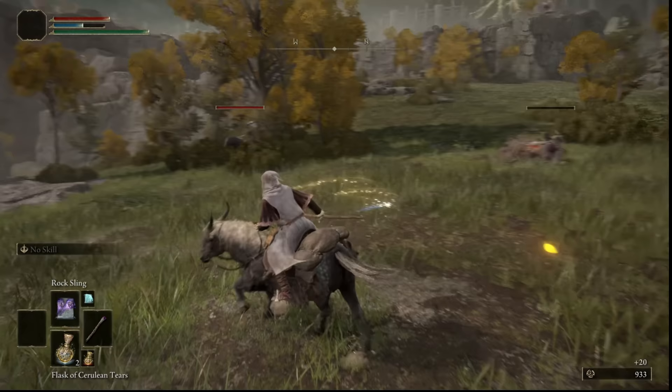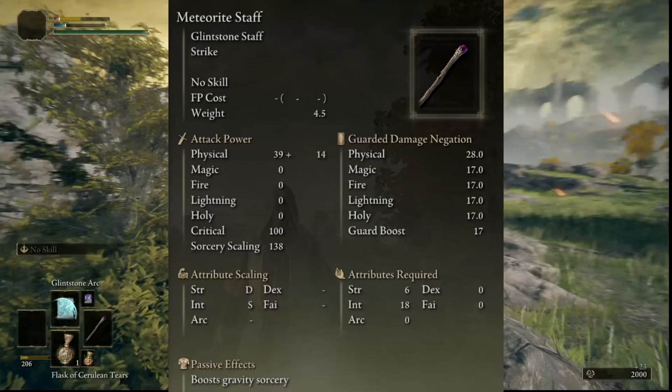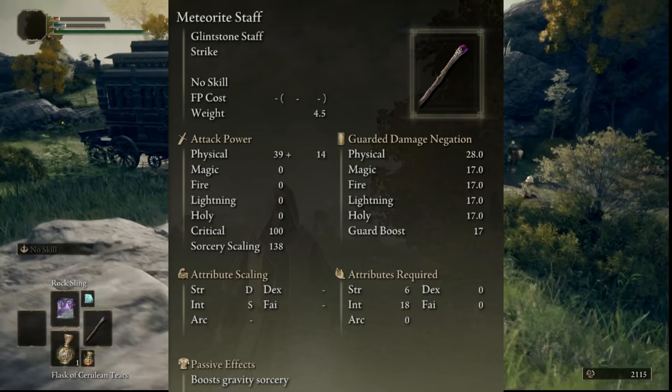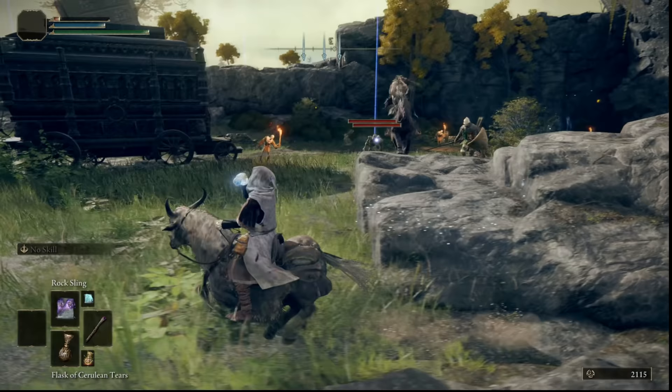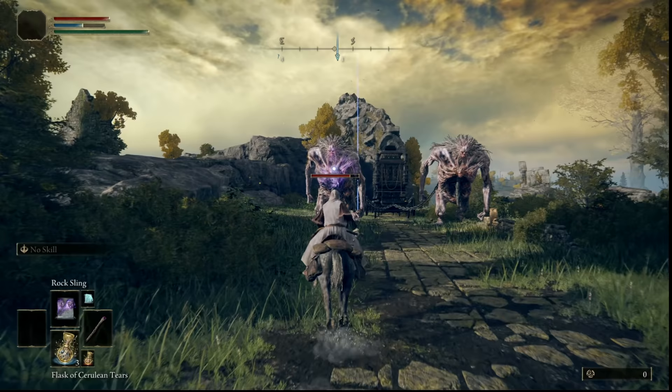The reason the meteorite staff is the best staff to get early in Elden Ring for mages is because it has an S scaling in intelligence, meaning that you'll do a lot more damage with your spells versus any other staff you can get early on. The S in intelligence scaling means intelligence-based mages will do a lot more damage with all of their sorceries early game.